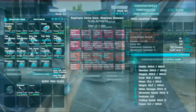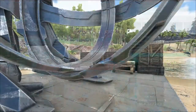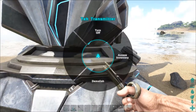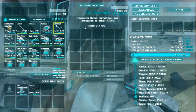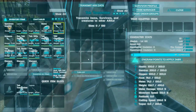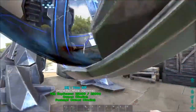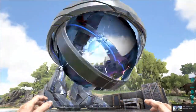I believe you charge the tek gear with the element as well. Let's check out the transmitter — let's throw one down right here. It doesn't need to be powered or anything. Turn on — whoa! Access inventory: 'transmit items and survivors to other ARKs.' Oh, this is a transfer between servers — I thought it was like a teleporter. That's way more interesting. I think we power it with element. Let's turn it on — oh, things are happening! We're screenshotting that because it looks amazing. So far I'm really impressed with this stuff.